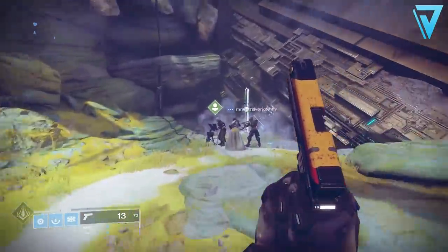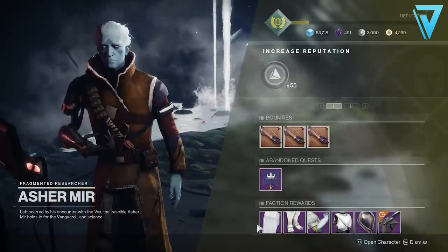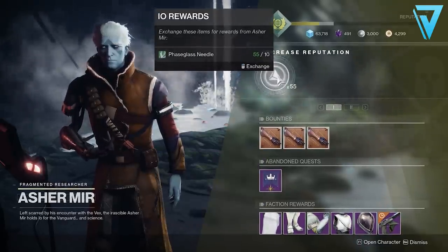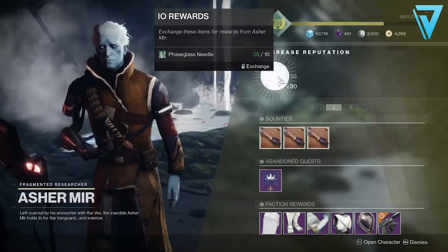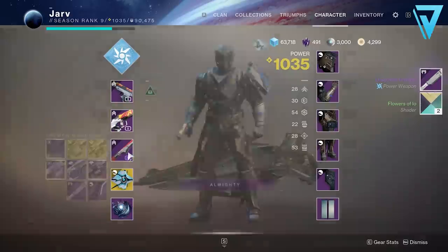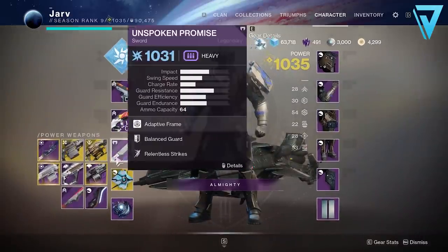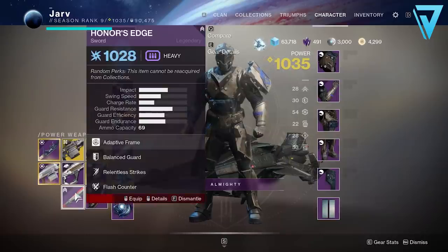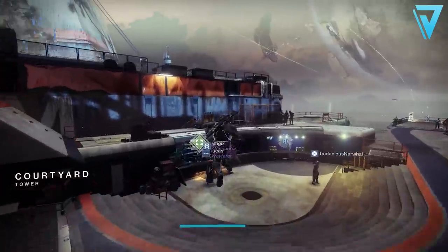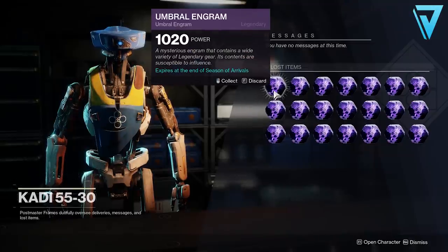Decrypting one at a time allows the power increases to take effect individually, meaning any future engrams have a chance to drop at an even higher power level than they already display. Now whilst we'll be using the umbral engrams to focus on armor only, it's important that we also bring up our weapons alongside those. We can do this by using some of the vendors which have zero power drops — recently these have been Ashomir over on IO and Zavala over in the tower. All you need to do is hand in materials or tokens, and when they drop a weapon, it should drop at your current power level. Once you've managed to get weapons in each slot, head back to the postmaster, grab 10 more umbral engrams, and rinse and repeat that process, performing a loop as a way of increasing our power level.